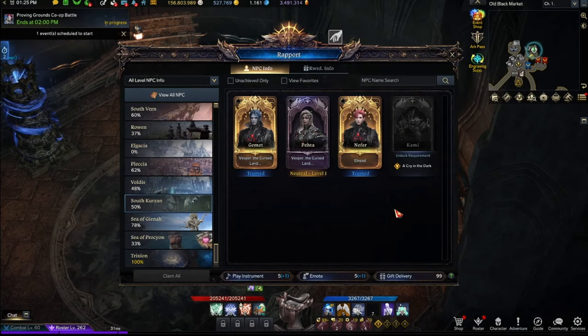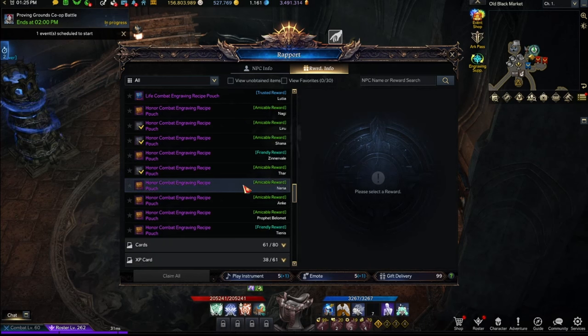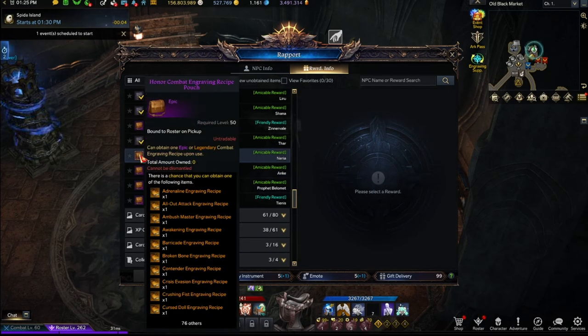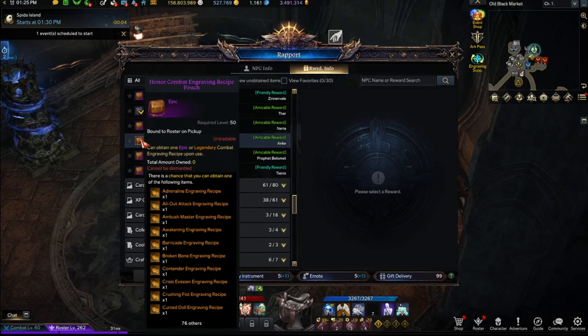Number fifteen — the last, least recommended one that took some digging to find — is Rapport. If you go to Rapport reward info and scroll to engraving recipe, you'll see something called Honor Combat Engraving Recipe. Completing up to, say, Narya's amicable reward gives you a chance of obtaining it. Not only is it just a chance and not a selection pack, it can obtain one epic or legendary combat engraving recipe upon use. You'll probably get an epic — I have never gotten a legendary book from these. Do this knowing you probably won't get a legendary book.